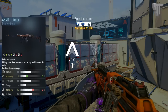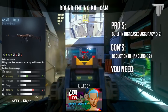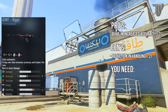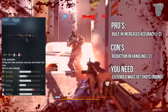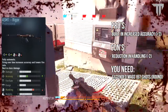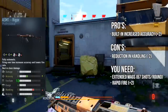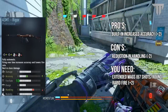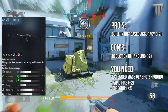Here's the Rigor without any attachments. It already has plus two in accuracy, bringing it to an eight, but minus two in handling — which I'm not worried about because all it relates to is how wide or narrow your hipfire shots are, and I don't hipfire much anyway. If I add extended mags to match the round capacity of the Speakeasy, we now have 67 rounds per mag on the Rigor. Next, if we add rapid fire, it brings the fire rate up to 13 — just like the Speakeasy. We will see a reduction in accuracy bringing it down to a six, but just add grip and voila, we now have our original accuracy of eight.